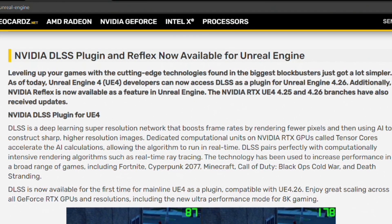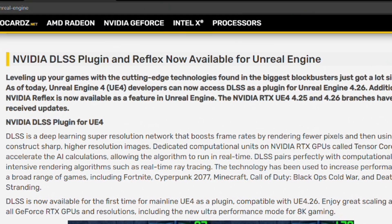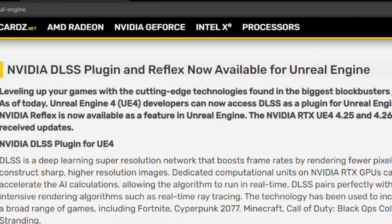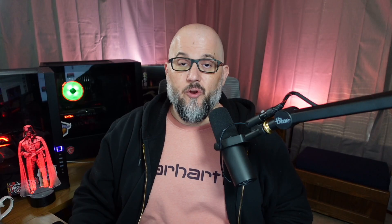It looks like DLSS is becoming a pretty big deal in gaming with version 2.0. NVIDIA has designed a DLSS plugin and a Reflex plugin for use in Unreal Engine. If NVIDIA is designing plugins for different engines, my gut tells me you're going to see DLSS make a big push in the industry throughout all games going forward — probably in late 2021 into 2022 and beyond. It really does make that big of a difference to gaming.